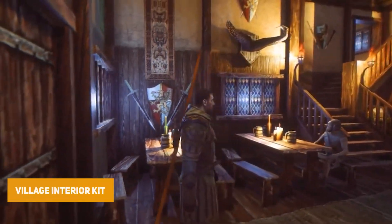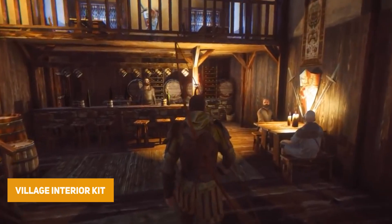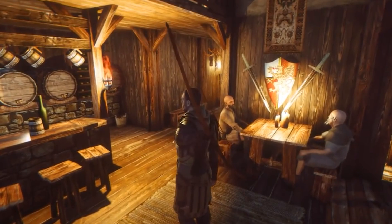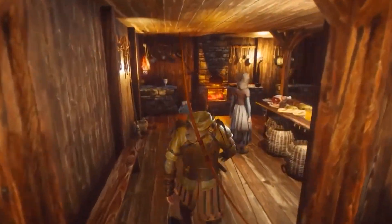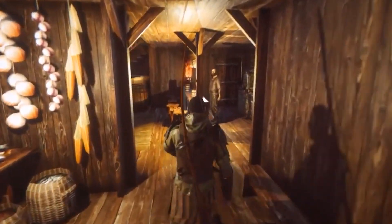The Village Interiors Kit is a modular set for constructing medieval fantasy village and town interiors, with 2,800 different prefabs including tombs, churches, blacksmith forges and village houses, with loads of parts to customise your own.